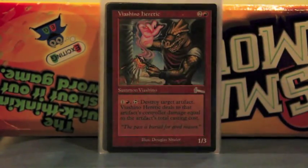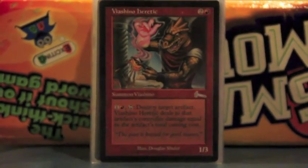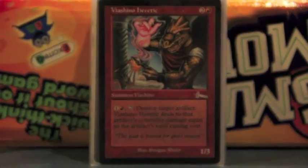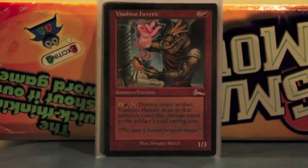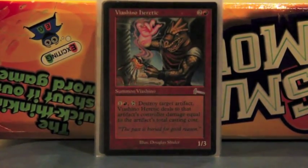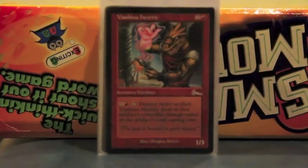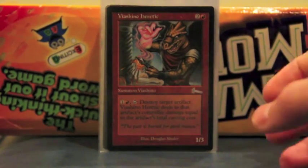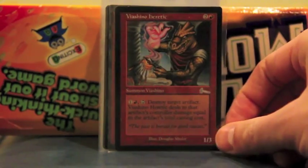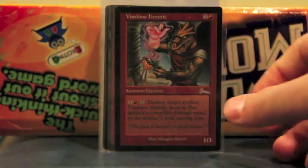Hearth Kami — pretty straightforward, he destroys artifacts. Nice threat to have out — people may politicize and work something out with you. It also does damage equal to the artifact's casting cost, so if you're playing against a deck that runs expensive artifacts, he can do a lot of damage.